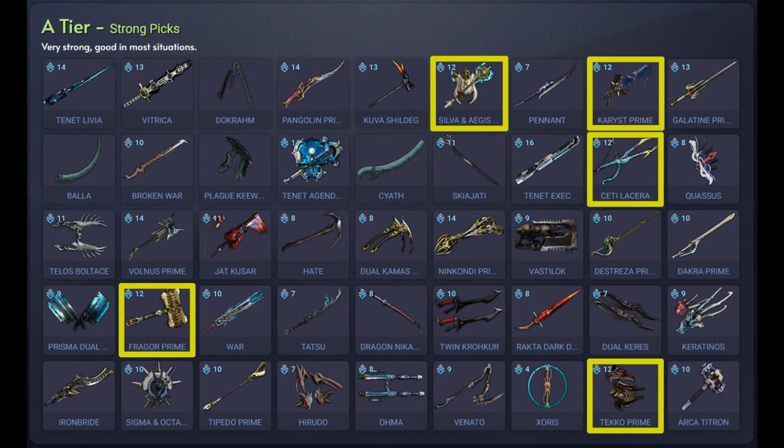Moving on to the Melee A tier — strong picks for melee weapons. We have the Silver and Aegis Prime which is a primed variant of the Sword and Shield, dealing heat damage with high base damage, high crit chance, and high status chance. You can acquire this from Void Relics and it's currently vaulted. The Karist Prime is a primed variant — a dagger with low attack speed but very high damage, good crits, and high status chance. It does primarily slash damage. Acquire it from Void Relics or from other players and some of the relics are vaulted and some are not.